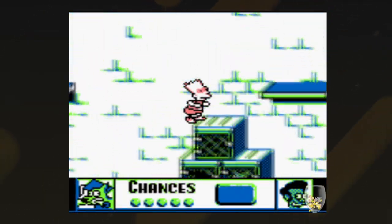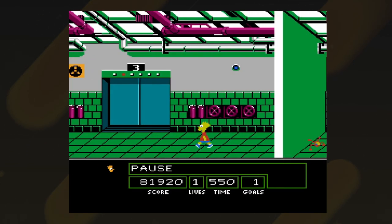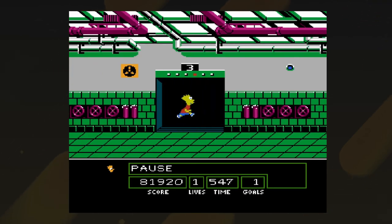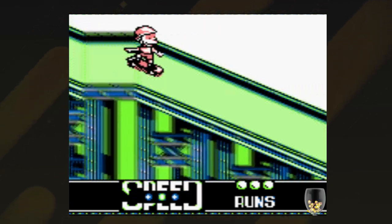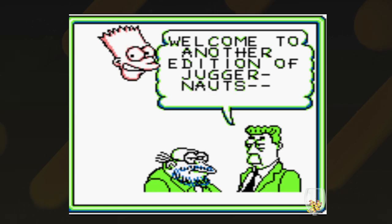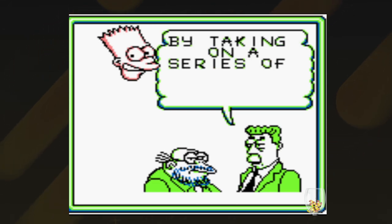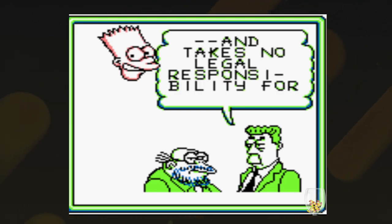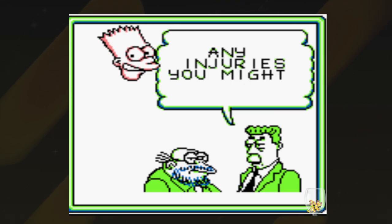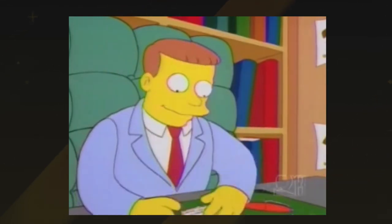We're getting into more lengthy games now. Bart vs the Space Mutants was a four-hour journey and that game sucked, so whatever. Bart vs the Juggernauts is another handheld entry and is honestly a significant improvement over the previous game. Bart has entered a competition for a large sum of money — up to $100,000 — and has to complete games against the Juggernauts, a ruthless group trying to stop him winning. Before I move on, I want to issue a literal epilepsy warning — there is a minigame which flashes incredibly rapidly and I don't want anyone suing me. Skip to the next game on the review list; there'll be a timestamp on screen.